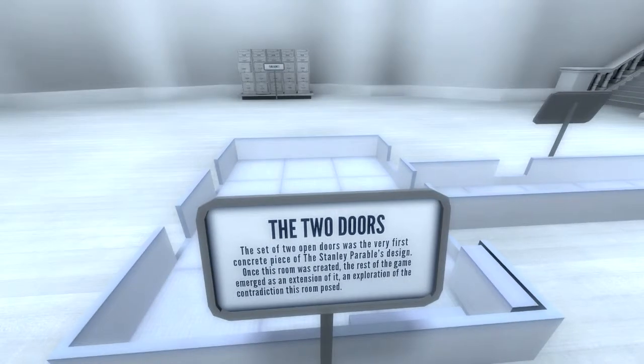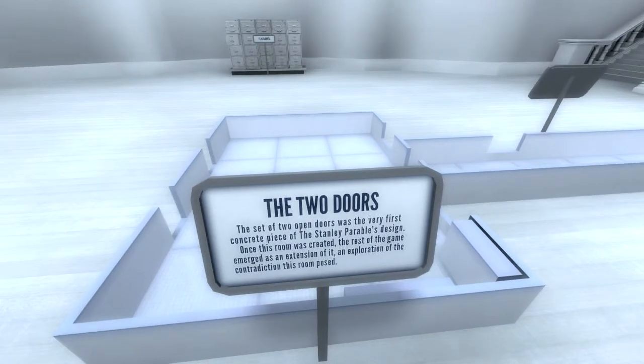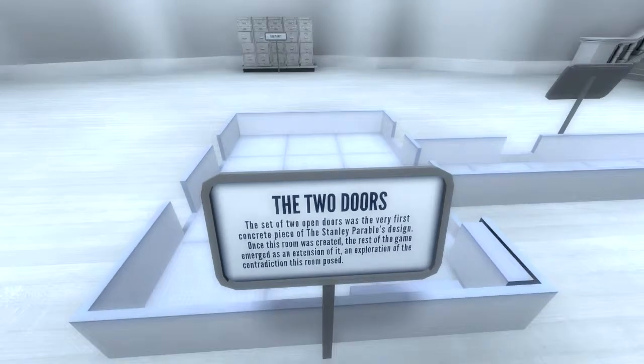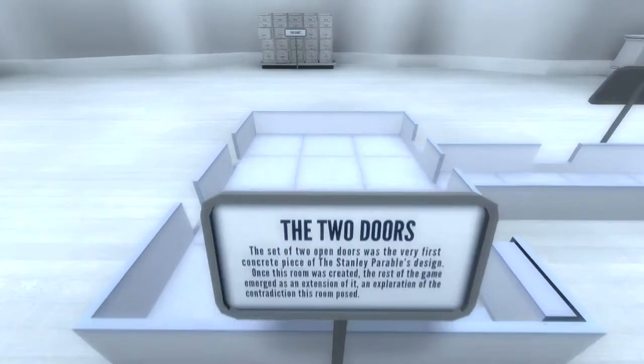The two doors. This set of two doors was the very first concrete piece of Stanley Parable design. Once this room was created, the rest of the game emerged as an extension of it — exploration of the contradiction this room posed. Hmm, that's quite interesting.